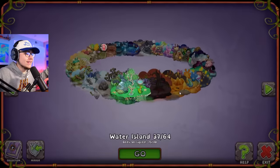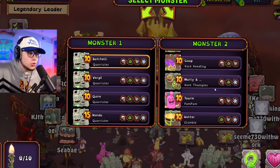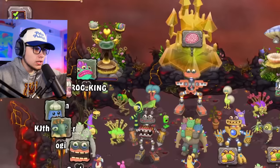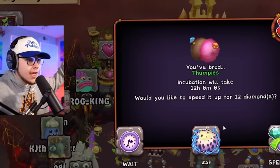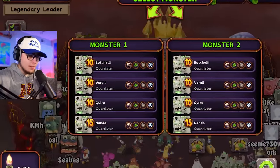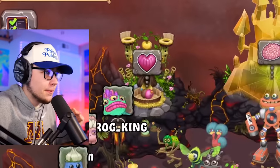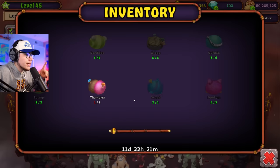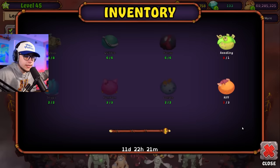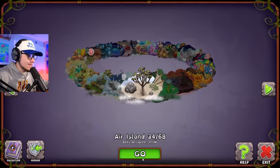Now Water Island, we gotta peace out - let's go over to Earth Island and get our Thumpies. I can never come to these good islands because they always take me off course and I forget what we're supposed to be doing. But here we are, we got our last set of Thumpies - we only needed two. He's done and now we need to get Riff and Reedling. Bada bing bada boom - now we're going over to Air Island to get our Riff.